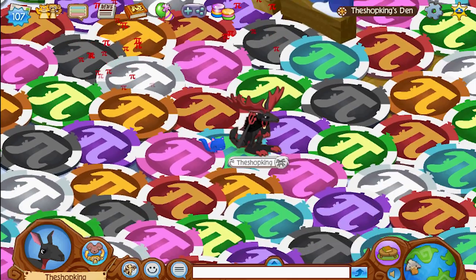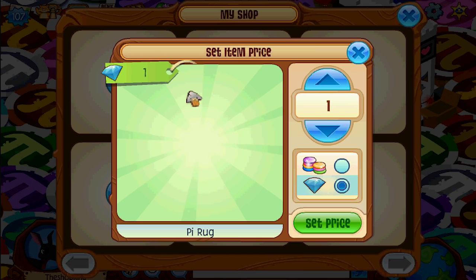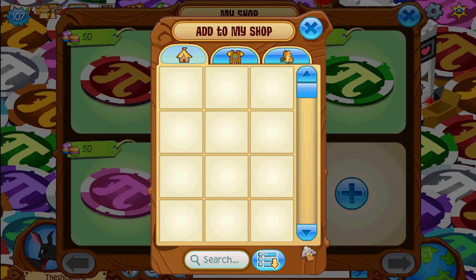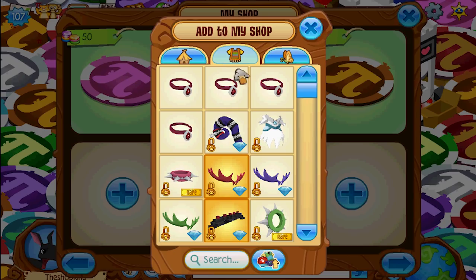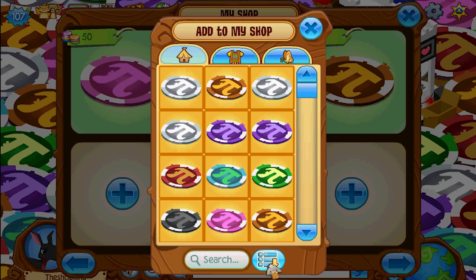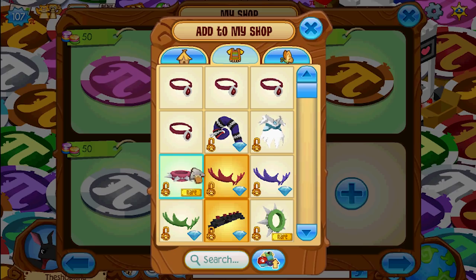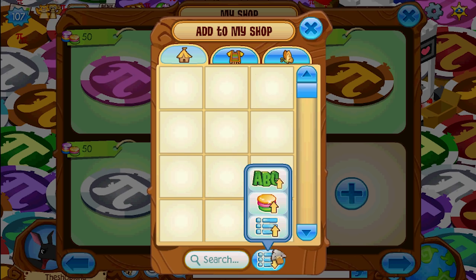Okay, now I'm going to sell all of my pie. Who wants a piece of pie? 50 gems each piece of pie. Oh, this is going to take forever. You know when you go to add a clothing item, it starts with your newest clothes first? But how come when you go to add a den item, it's your oldest first? I hate that — that doesn't make any sense. Clothes: newest first, logical. Den items: oldest first, stupid. So fix that, please.